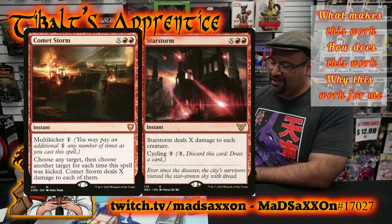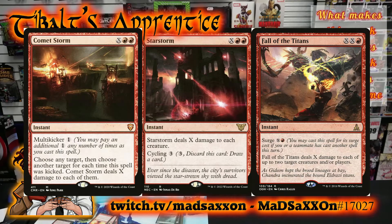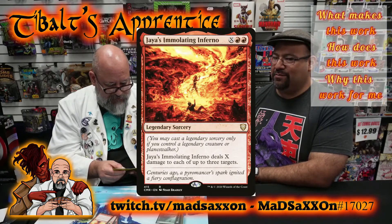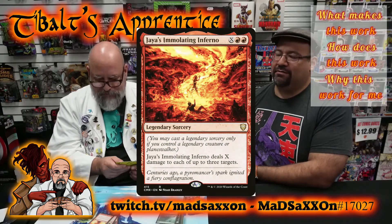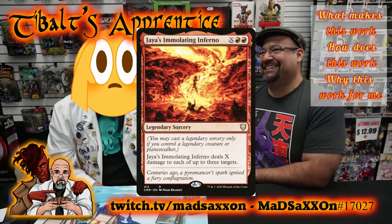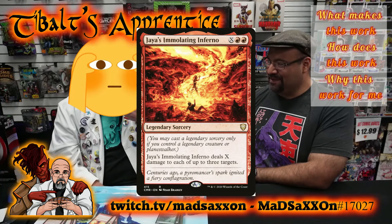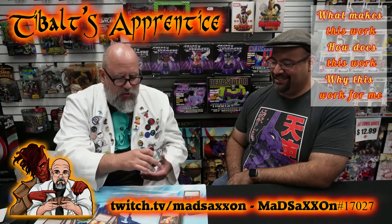Very handy things to have. Out of those, I think Jaya's Immolating Inferno is my favorite. Just because it's no additional cost to get more than one target. And then with Conspire, you can pick up to three targets — twice. Like, it's so gross. Like I said, I sold it short saying it was not a good deck, because it is a great deck.